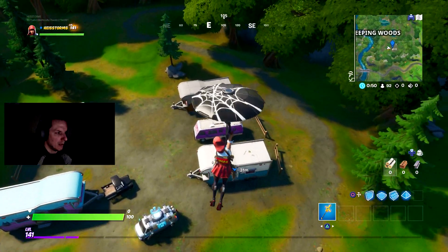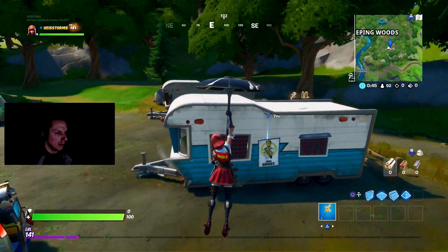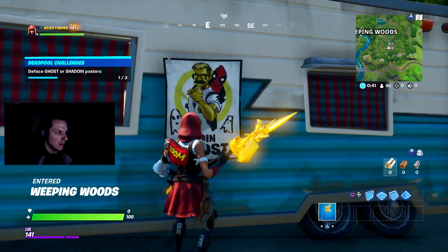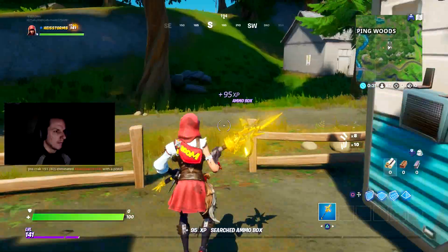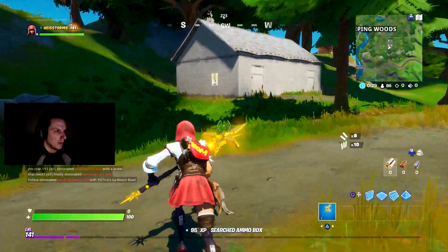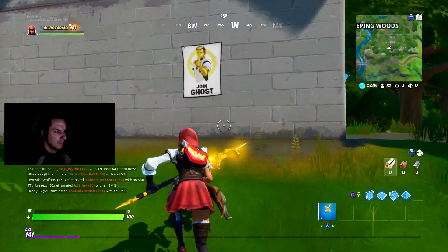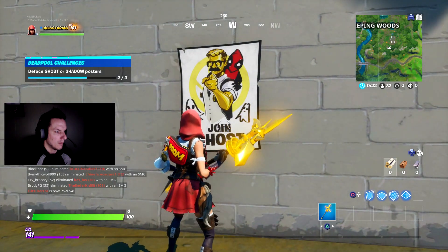I'm not going through and showing you where every single one is on the map, but here are two quick ones that are really close to each other. You have that one and the one that is on the side of the building there. Just do these two, then get back to it and do it again and you're complete. Thanks for watching.